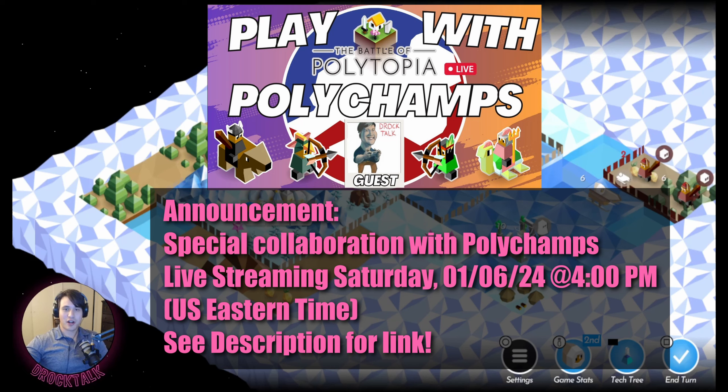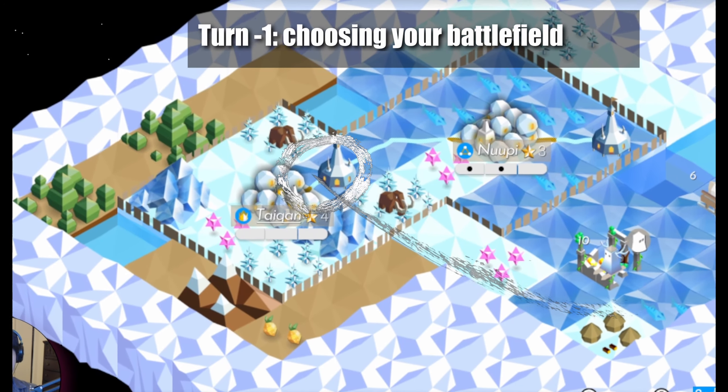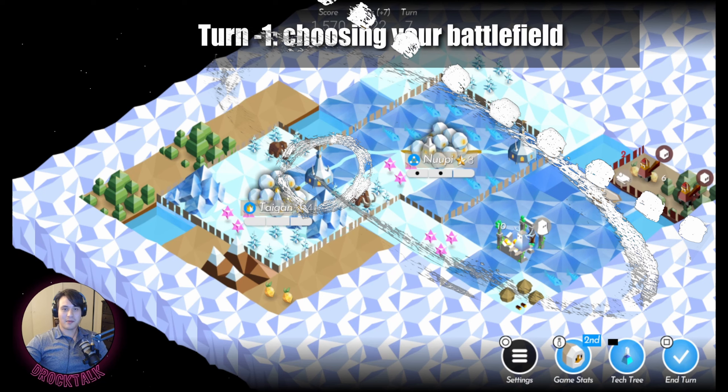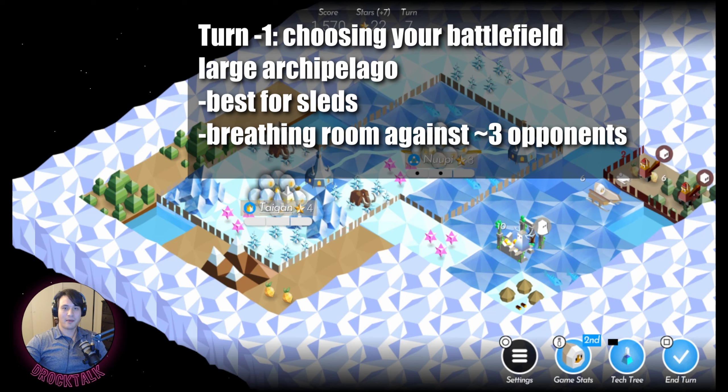The first part of the strategy begins before the game with the map type. Polaris does the best when their capital starts with water connected to a bigger body of water. They also need a lot of space to let their economy snowball, so for the best results I would suggest playing on a large map with a lot of water like archipelago.